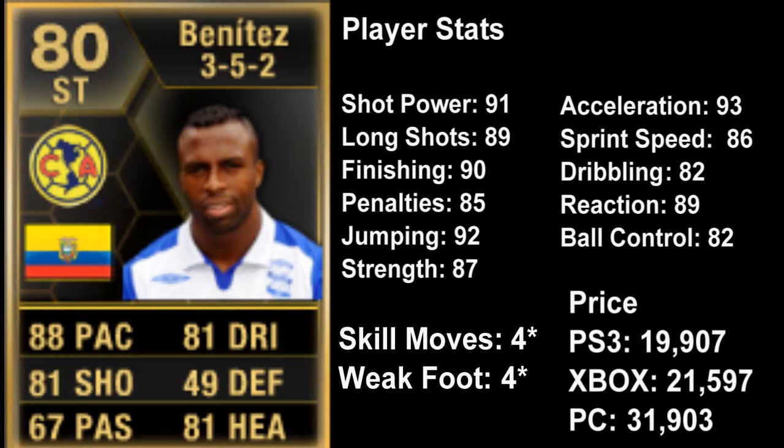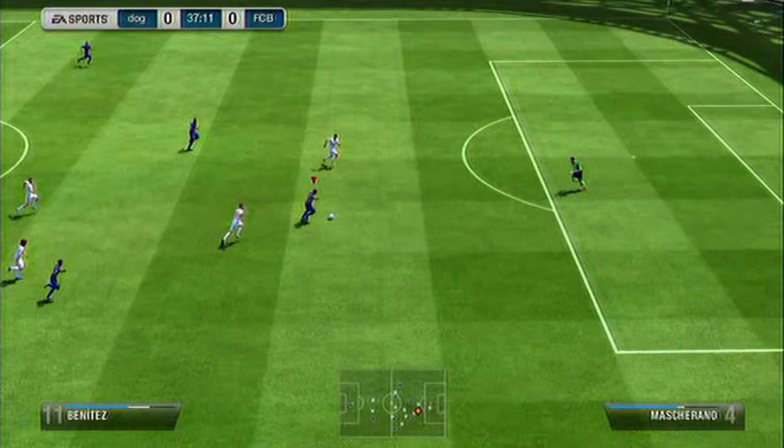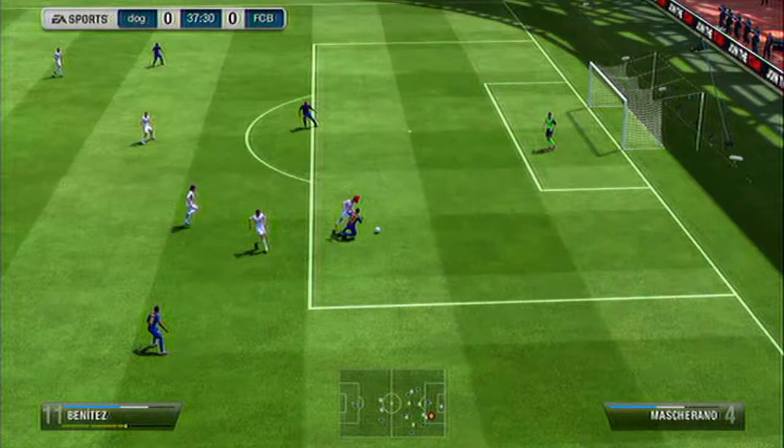He's got 87 strength, 93 acceleration, and 86 sprint speed. His dribbling is 82 but I think it's a bit better than that, his reactions are 89, and his ball control is 82 so he can keep the ball quite well. He's got 4-star skill moves and 4-star weak foot, which is a nice combination for a striker. His price on PS3 is quite low for a second in-form at 19,907 coins; on Xbox it's 21,597 and on PC it's 31,903.